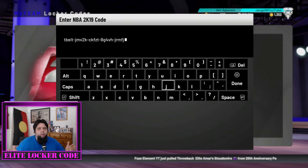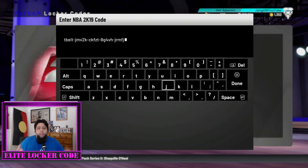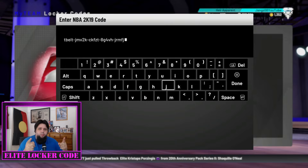2K dropped this locker code — it gives you an elite pack which gives you an amethyst or higher elite throwback player, I think, or just an elite player. I'm not 100% sure, but we're gonna find out. I believe there's some tokens and some MT on the board as well. I've got the code put in — the code will be in the description down below, also in the comment section.